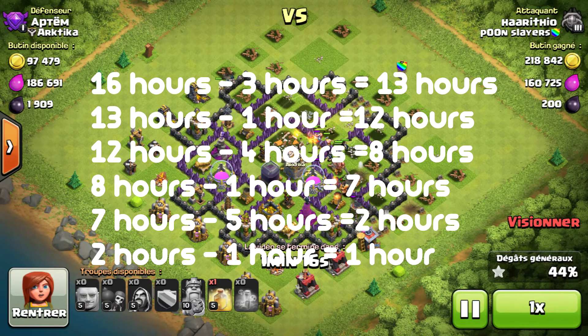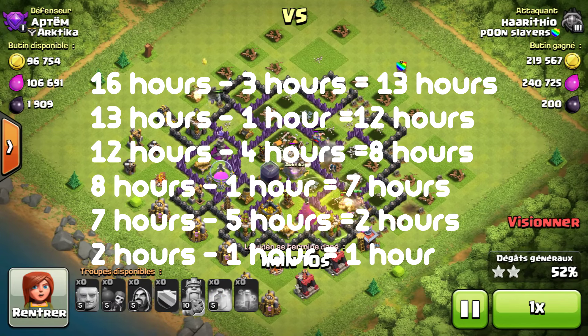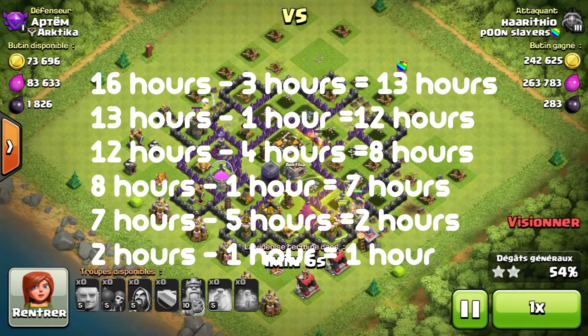Overall, you can fit 4 attacks into just one shield without getting attacked at all. This means you can usually get about 20 trophies per attack times 4, which is 80 trophies. In one shield you can get 80 trophies, which means per day you can usually get about 150 trophies roughly. That's a very effective way to use the shield with this cheap training army.